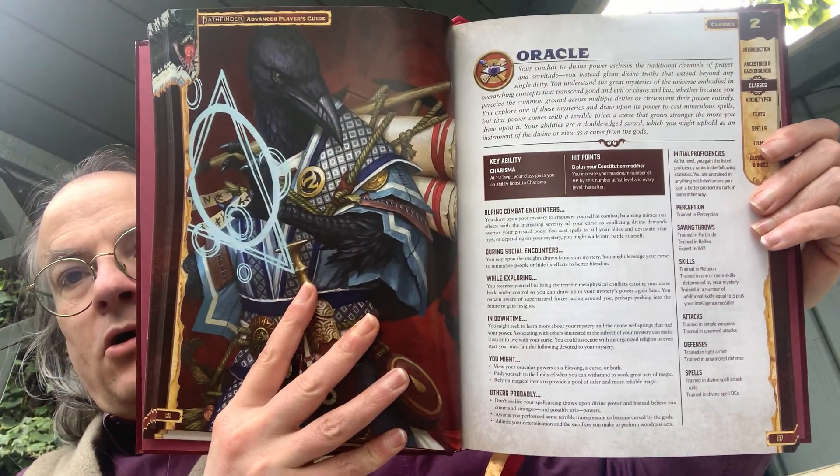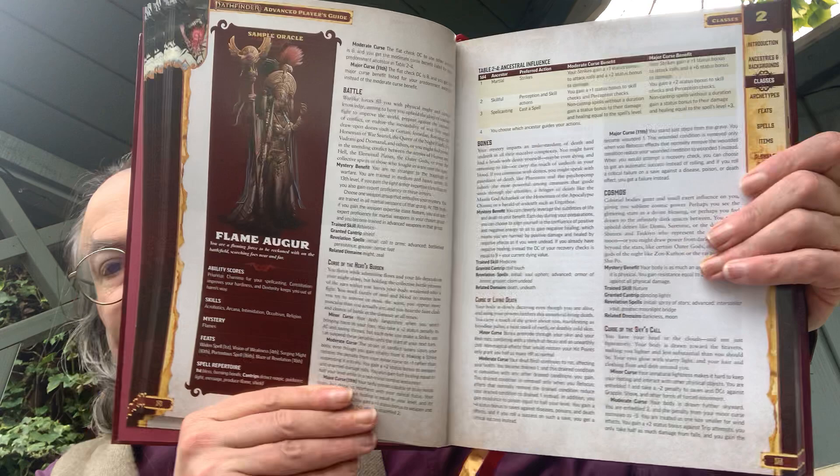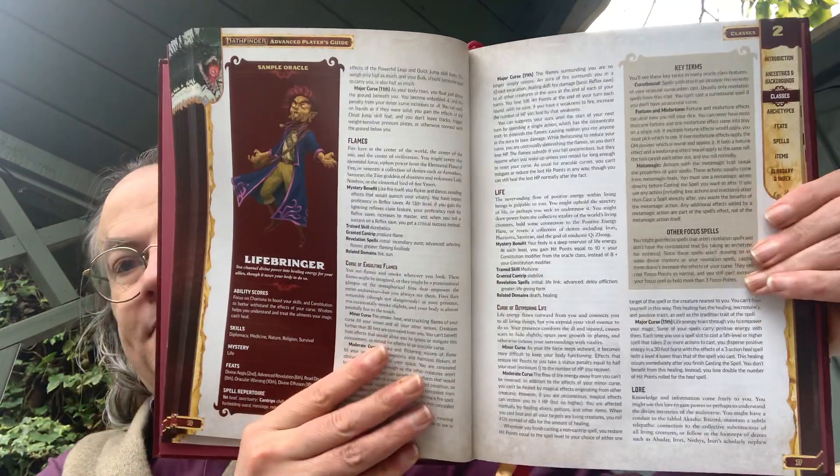Then you go on to the Oracle. Here you're discussing things like mysteries and curses. It all depends upon the type of oracle you want to play — whether you want something almost like a shamanic oracle, or something like an Oracle of Delphi. So you've got Flame Augur — reading the flames — Life Bringer, and so on. Different builds, different suggestions.